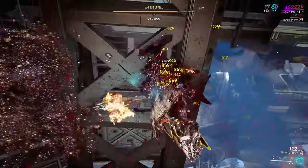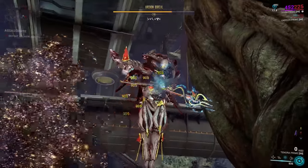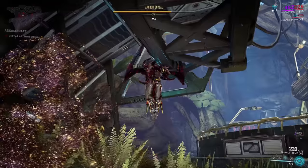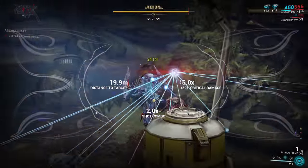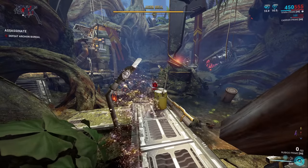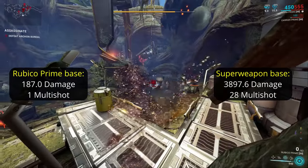Ivara is perhaps the single best solo pick for this, if not one of the best picks in total. Her ability to go invisible indefinitely helps tremendously with the whole not-dying thing you need to do for the Archon fight, as there's no self revive. Ivara's invisibility from Prowl also boosts damage to headshots, and she's got ability slots to spare to swap in Roar for that faction damage. I've had incredible success with this build right here. But a Warframe alone is no good. If you take the Rubico with this, you'll eventually kill the Archon, but that's simply too slow for this video. We need something that can headshot far harder than a sniper rifle. Why take something with a base 187 damage and one multi-shot, when we can instead use a weapon with 28 multi-shot for a total 3897.6 base damage?